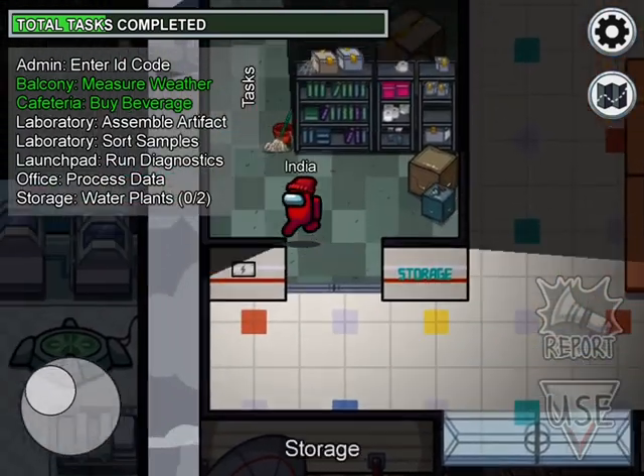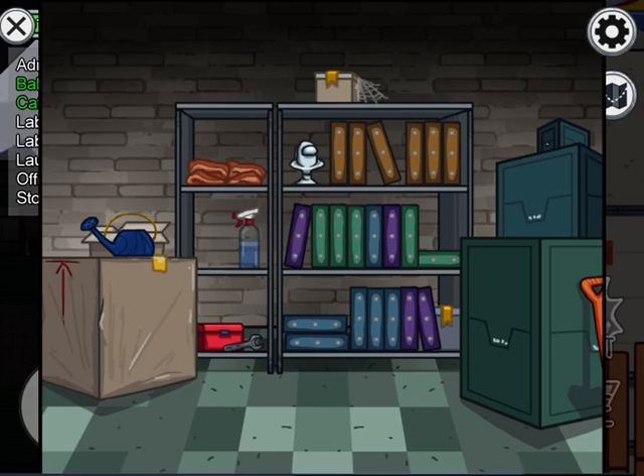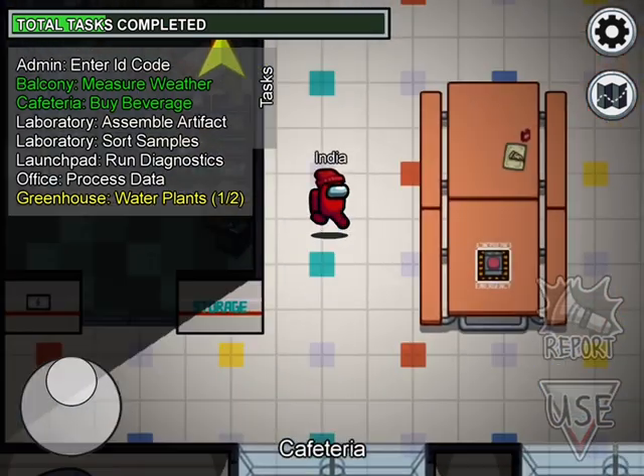Next off we're gonna do storage — watering the plants. This is obviously easy. There's gonna be a watering can hidden in plain sight, grab it, and take it to the greenhouse. Part two is pretty easy but let's stick around and watch.